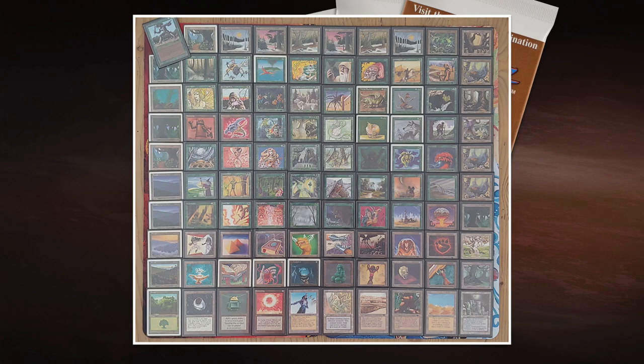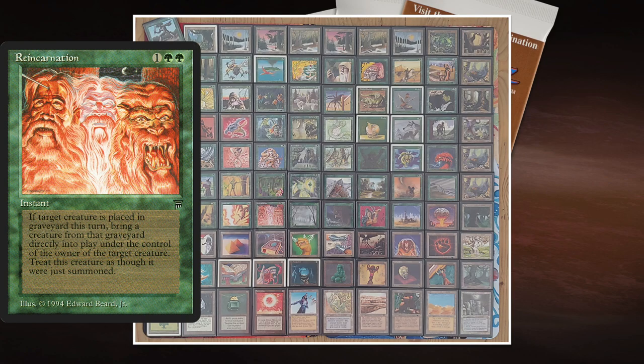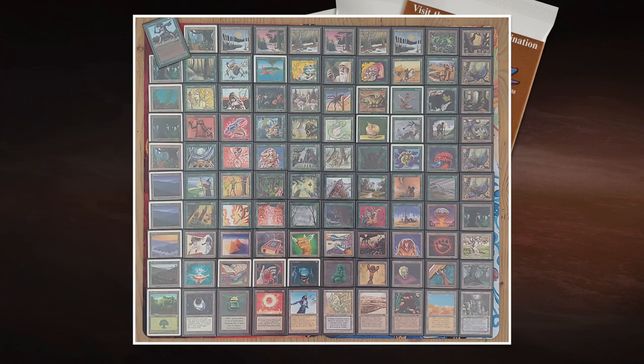Another card worth noting just for its cool art is Reincarnation — two green and one for an instant that reads: if target creature is placed in a graveyard this turn, bring a creature from that graveyard directly into play under the control of the owner, treated as though it were just summoned. This works nicely with a token strategy. Ishan also has The Hive, and with Living Lands making all your lands 1/1 creatures, you could lose one in combat and use Reincarnation to get back your Ifh-Biff or Force of Nature. Since it's an instant, people don't expect it.